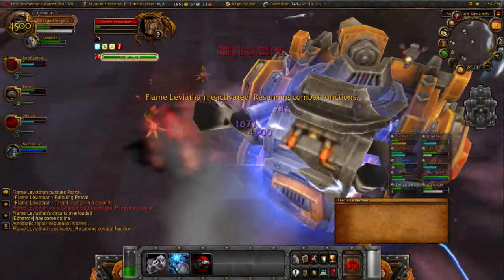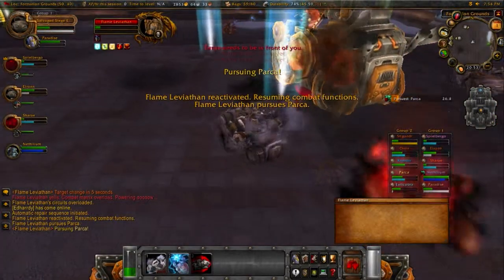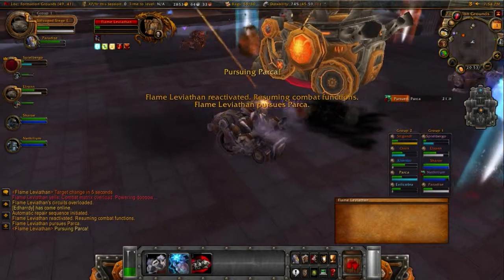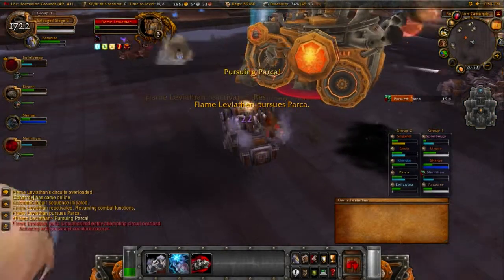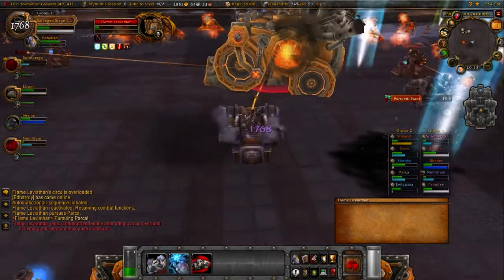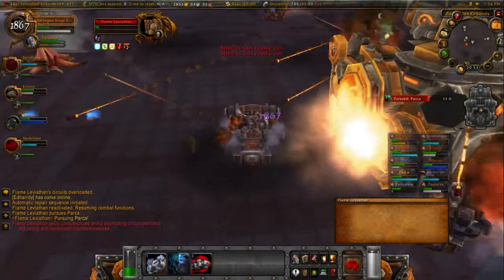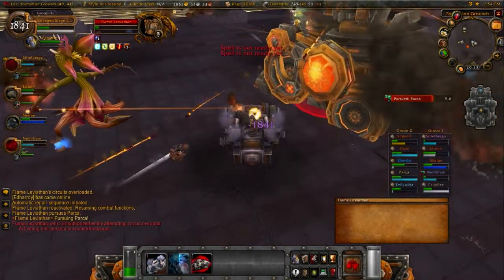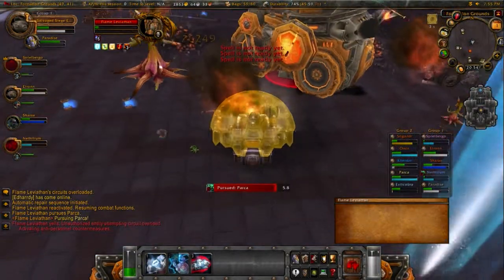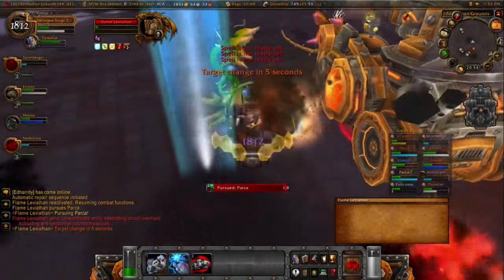Watch out if the boss targets you — be ready to throw a shield up. Throughout this fight Flame is going to be targeting random raid members, shown as a purple arrow. If you are that player, it's your job to kite the boss away until he switches targets. Siege Engine passengers have a shield generator, demolishers have a speed boost, and choppers also have a speed boost if needed to assist in getting away from the boss.